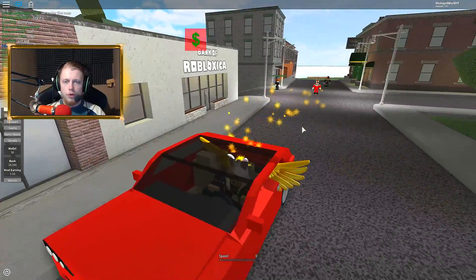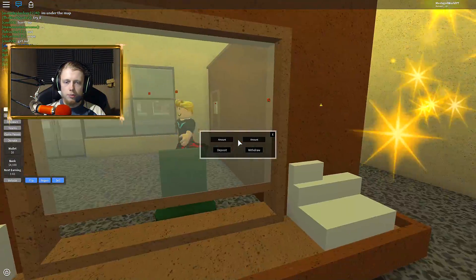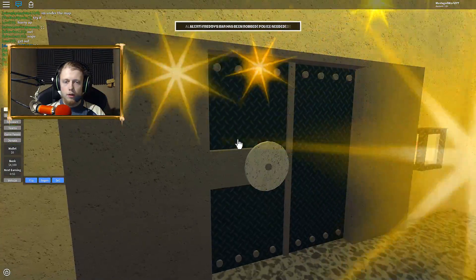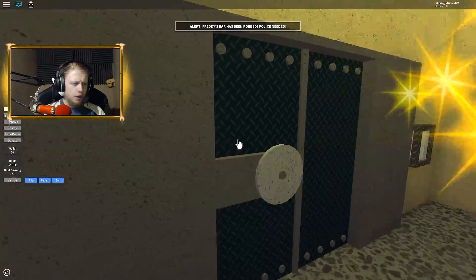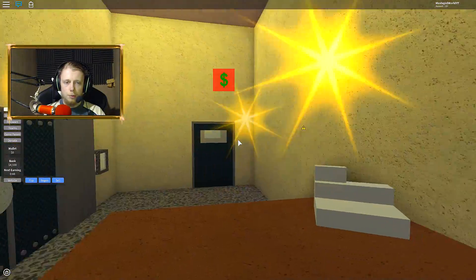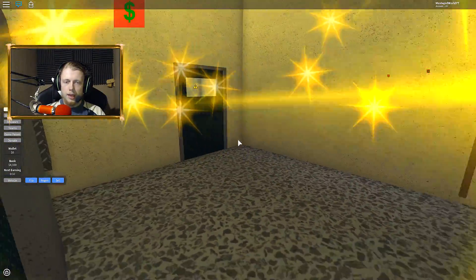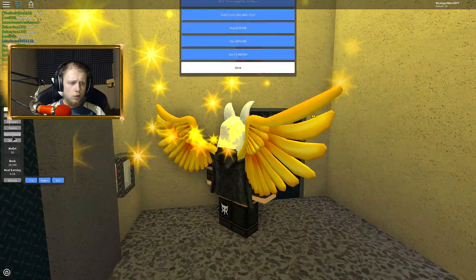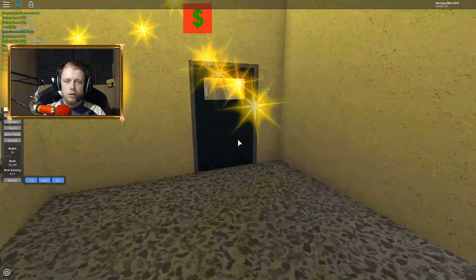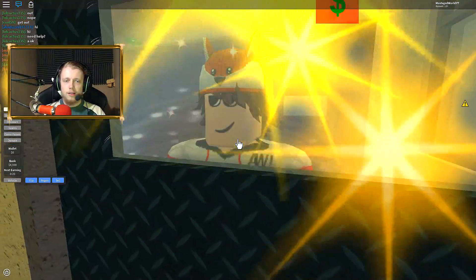Someone over there is lagging out badly. I'll put my car here — it's probably gonna get stolen. Wait, I can actually regenerate it. How do I rob stuff? Open, open — there's a timer on this. I'm just sitting here like 'what's up boys, what's going on?' I don't know what to do. Do I have to pay a game pass just to do this? Then a shotgun goes off and I'm locked inside — I'm stuck in here.